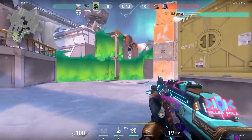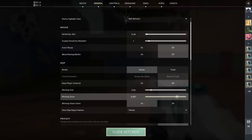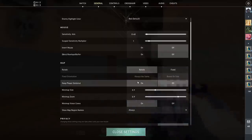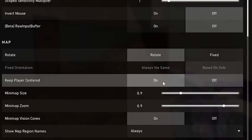Let's start this video with a few quick fixes that immediately will help you during games. The first thing you should do is make your minimap a little bit bigger — big enough so you can see the whole map inside your minimap. If you put the option 'player centered' on and your map size to 0.9 it should work.